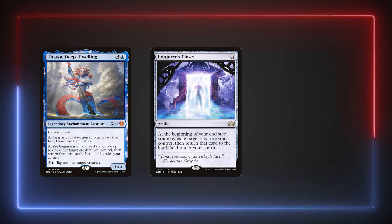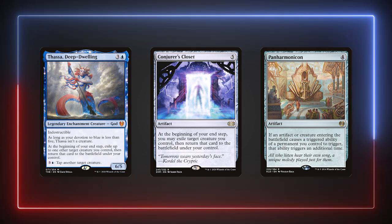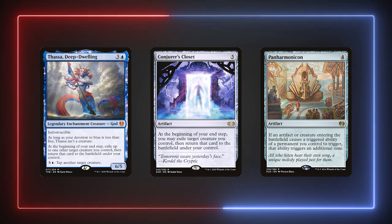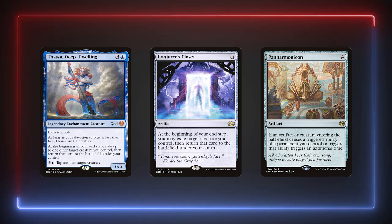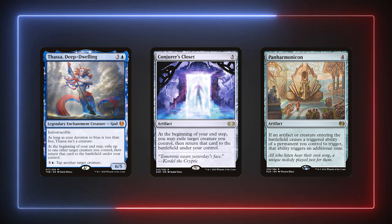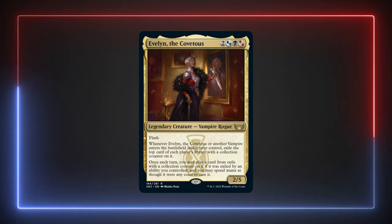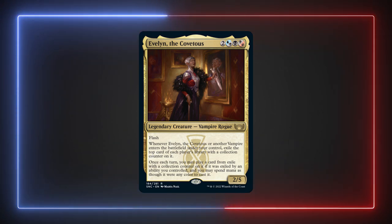Thassa's Deep-Dweller and Conjurer's Closet help us flicker vampires for Evelyn's effects, while Panharmonicon also doubles up the triggers. I ended up cutting these cards as things were already pretty efficient without them — I was averaging stealing 10 to 15 cards from each of my opponents without them per game. Also, whenever I had the option to cast them, there was always a better option from the exiled cards. I decided not to run Evelyn as a flicker deck, but it would be a disservice not to mention the potential in this video.